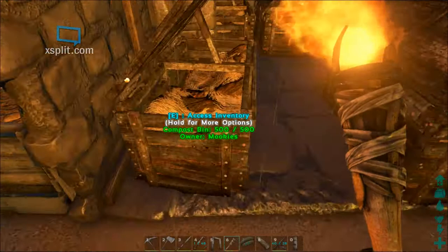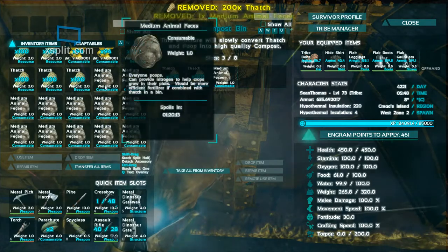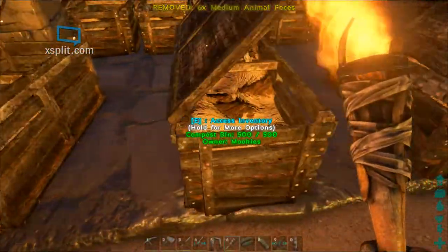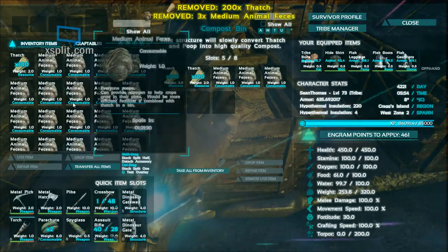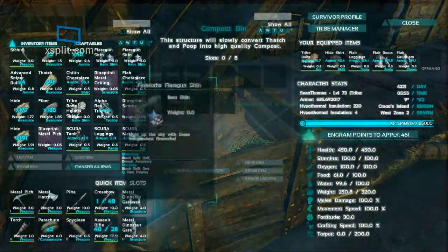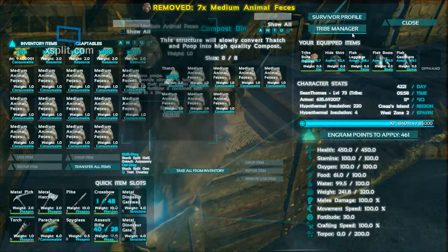We've got some more compost bins over here. Hover over and push T to transfer the thatch, then hover over the poo and transfer up to 6 — that will give you enough for two fertilizer bags per compost bin. It takes one hour per fertilizer generated, so 50 thatch and 3 poo will take one hour to turn into a fertilizer bag.